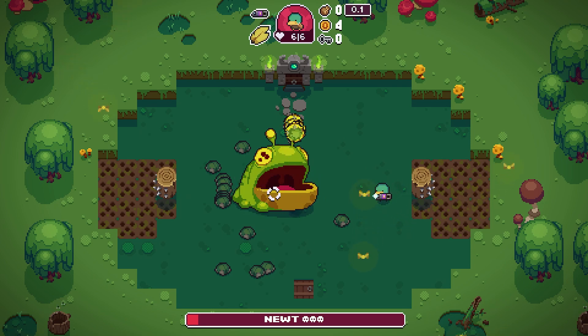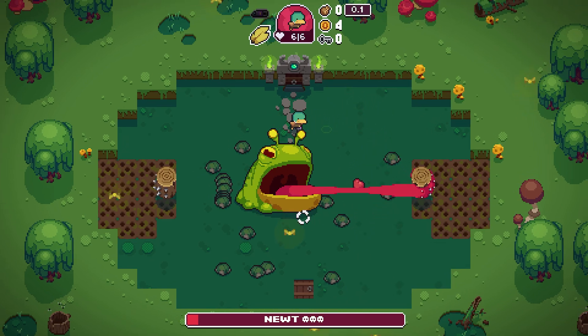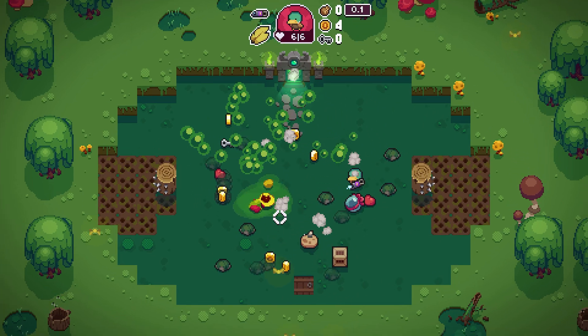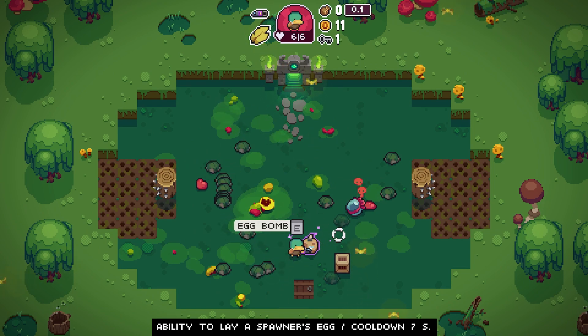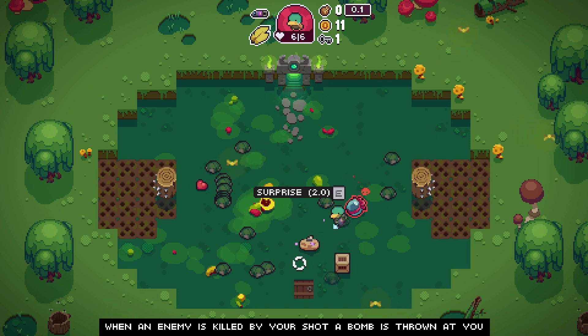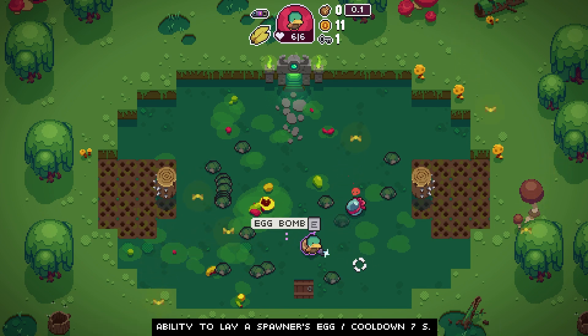One last time — hit enemies. Alright, hand over the goods: money, a lot of money, a key, and the ability to lay a spawner's egg — those are the explosive chickens, so I can create my own bombs. When an enemy is killed by your shot, a bomb is thrown at you. When you purchase a weapon in the shop, that slot will be refilled. You have a chance to see what else is in the shop.